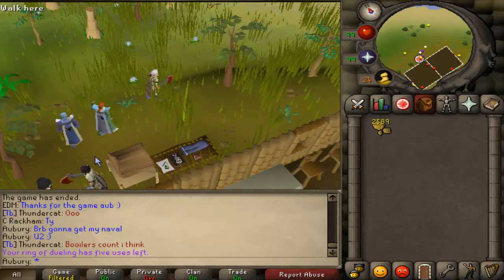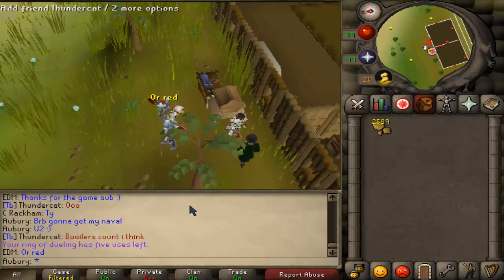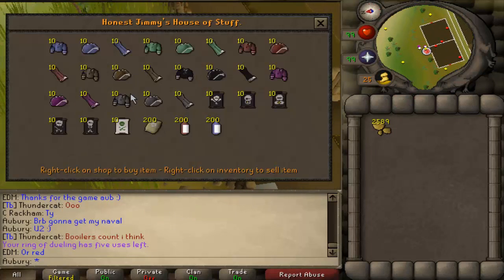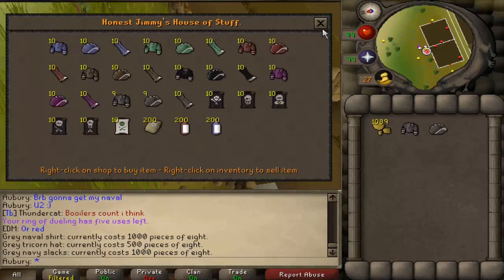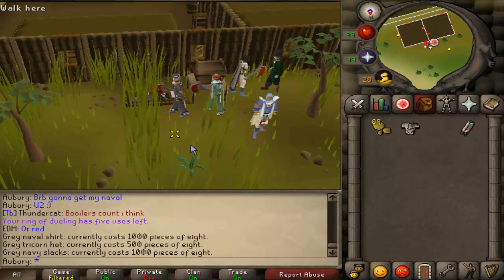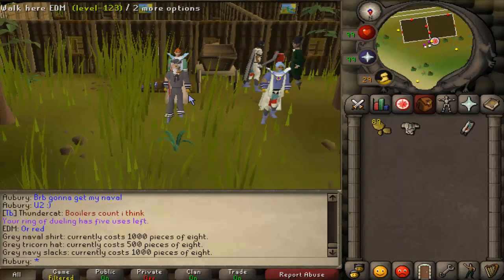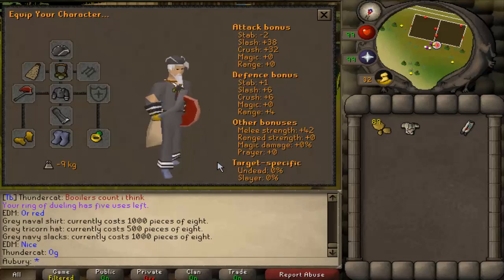It'll probably match the slayer cape pretty nicely. So I'm going to get the grey naval shirt — cost 2.5k total. Grey naval shirt, grey tricorn hat, grey naval slacks, and there we go. That looks quite nice. Throw a scale cape and a fury ornament and some other stuff on there and it'll look pretty sweet.